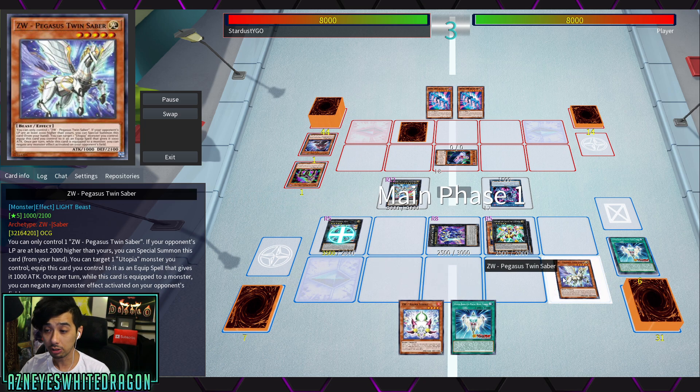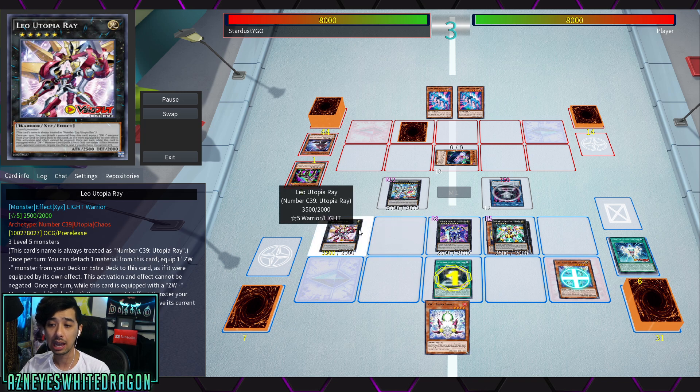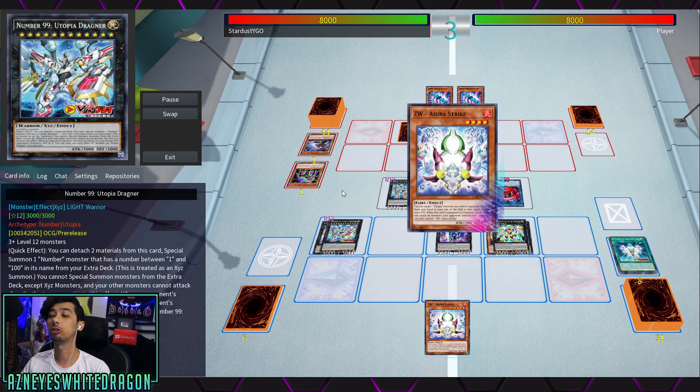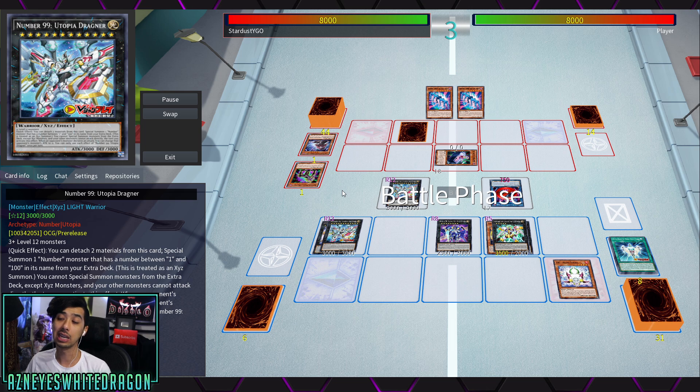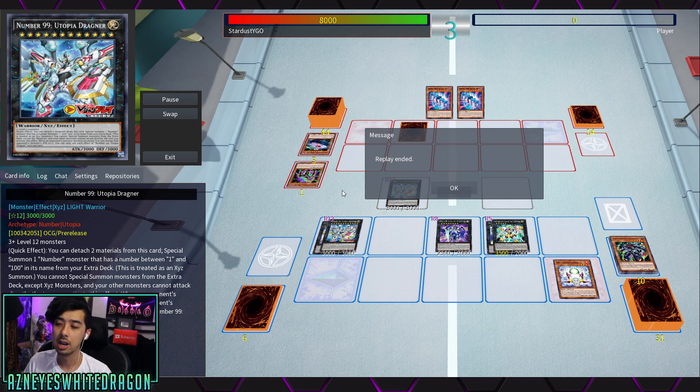You have Twin Sabers as a negate, you can also make Photon Lord or Titanic Galaxy, and Leo Utopia Ray will also act as another form of negation. So you can actually negate quite a few things with this archetype, especially for being Utopia — it can sometimes catch your opponent off guard. You will almost always be able to OTK the following turn because you'll just have like three or four boss monsters depending on your hand.